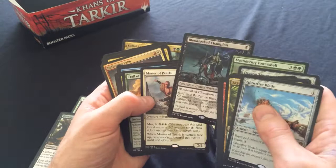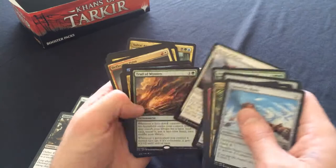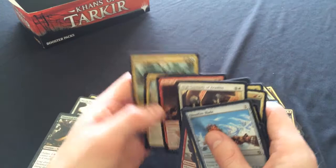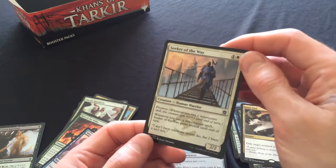We're totally building a Meandering Towershell deck with Kheru Warden and Disowned Ancestor. Butcher of the Horde is definitely worth some money. Clever Impersonator, See the Unwritten, and Utter End are all seeing play. All of this is totally worth it, especially for this foil Seeker of the Way.